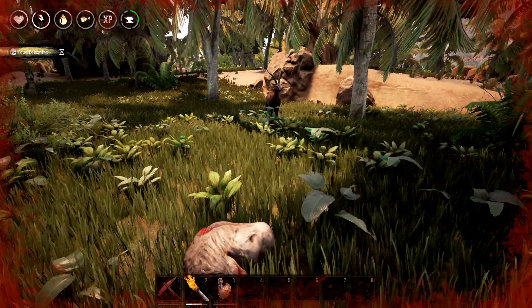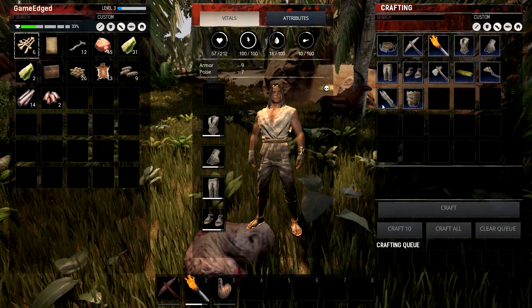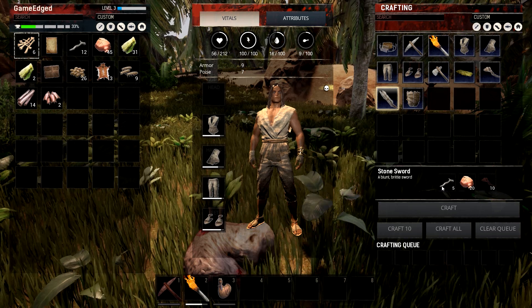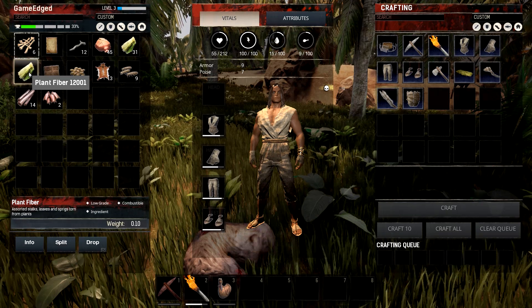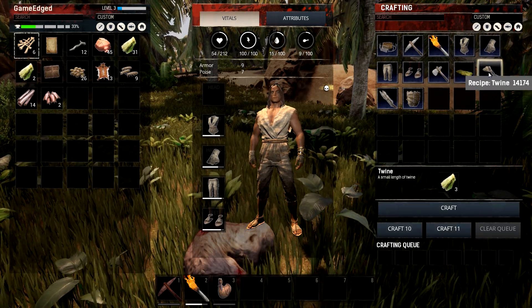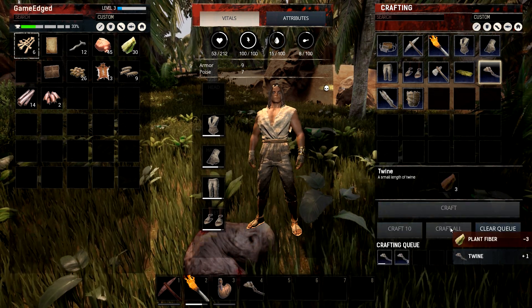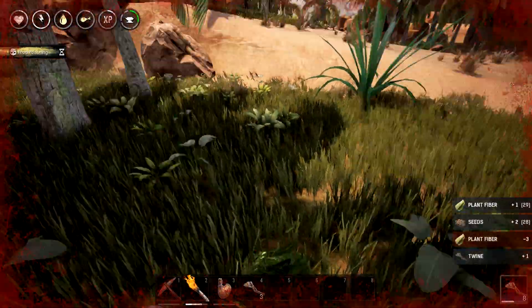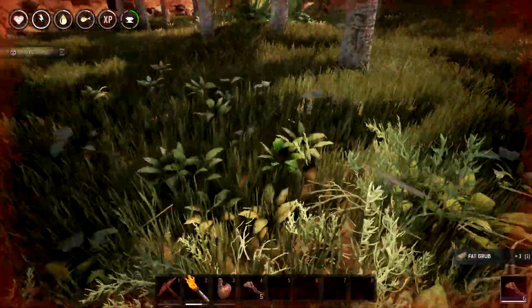Nothing here. All right, there's an animal over there - interesting. That'd probably be better to eat. Let's craft a stone sword - what do we need? We're missing twine. How do you make twine? Let me check the recipe for twine and craft as much as I can. I'm really not doing well - I don't know how to cure the food poisoning just yet. I don't know if we're gonna survive this.